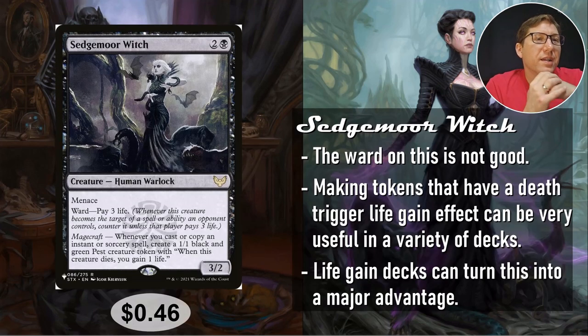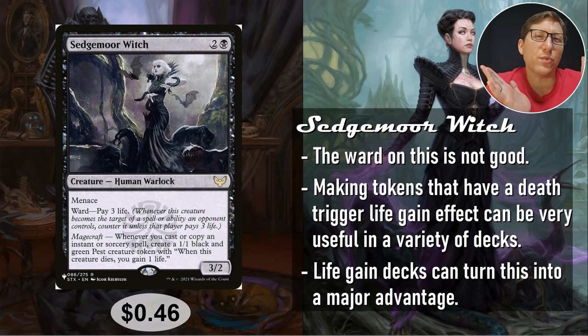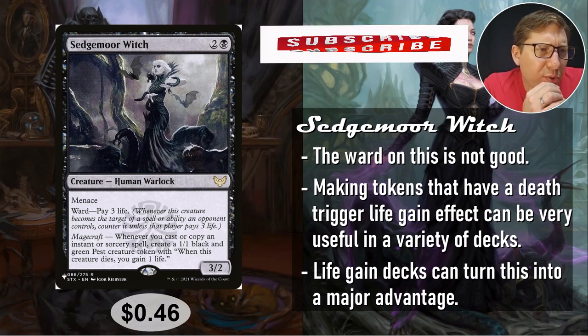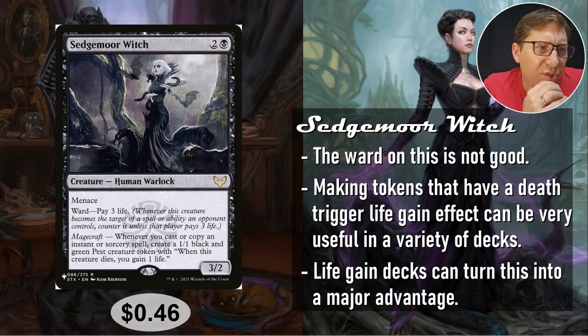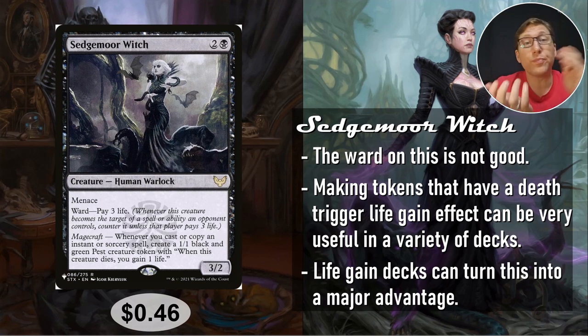Number four: Sedgemoor Witch, two and a black, a 3/2 with menace — not bad. Ward: pay three life, okay. Magecraft: whenever you cast or copy an instant or sorcery spell, create a 1/1 black and green pest creature token, and when this creature dies, you gain one life. So you're going to start making these tokens and every time one of them dies you gain a life — very, very useful. This is like a Golgari thing, green and black, you've got a lot of life gain shenanigans you can do with that. If there's a board wipe or something, you get all your life gain triggers. It'll make people very hesitant to play those board wipes. 46 cents.